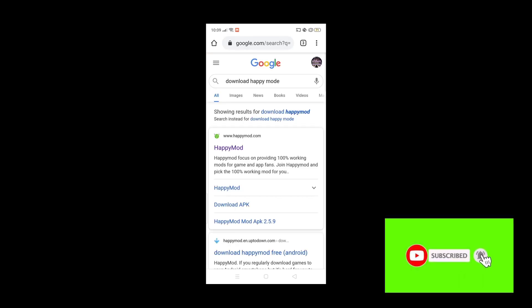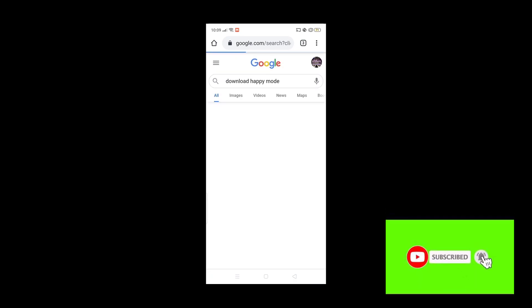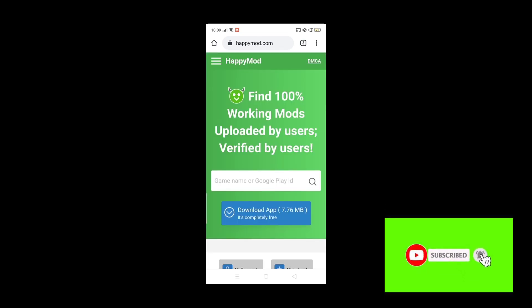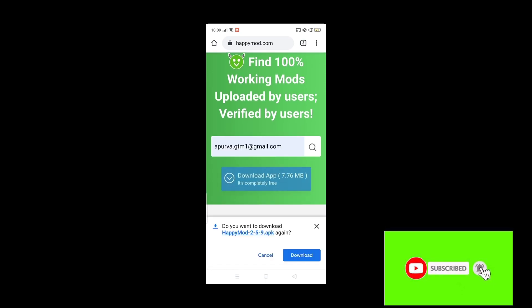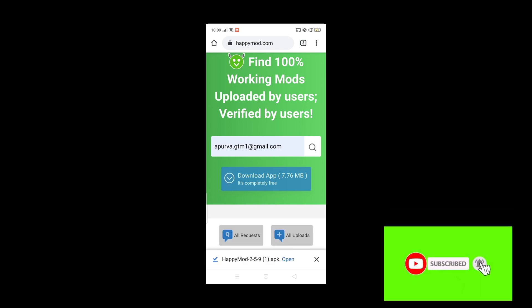First you have to go to Google and search 'download Happy Mod'. You have to enter your Gmail for that, enter any Gmail and press download.